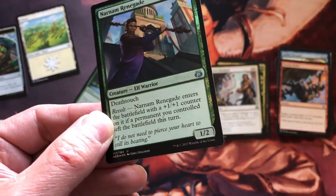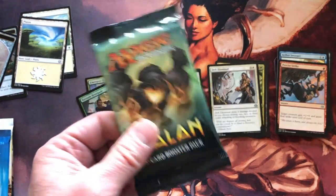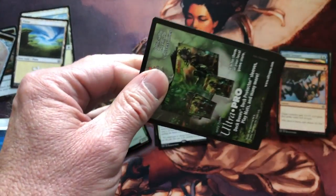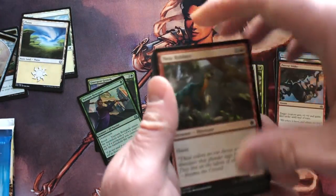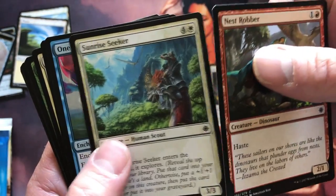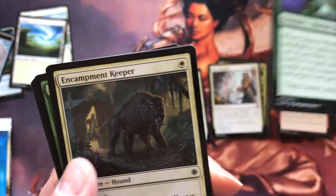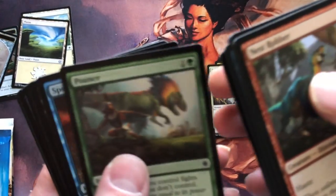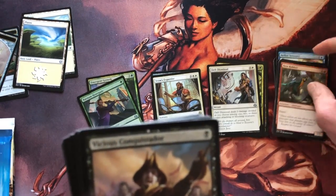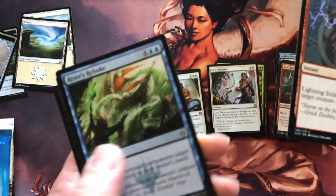Elf Warrior — Narnam Renegade. Planes and a Servo. Back into Dig Salon, cracking. Nest Robber — jeez, these cards are kicking my butt today. Nest Robber. Sunrise Seeker, One With the Wind, Crash the Ramparts, Kajani's Collar, Tishana's Wayfinder, Encampment Keeper, Cobbled Wings, Pounce. And Spell Pierce — ugh. Vicious Conquistador, nice card. Drover of the Mighty, Lightning Strike, River's Rebuke. No foils this time.